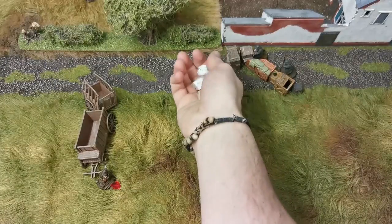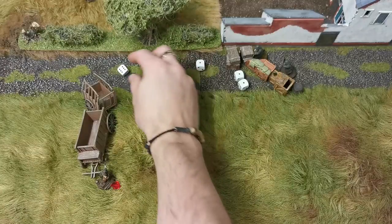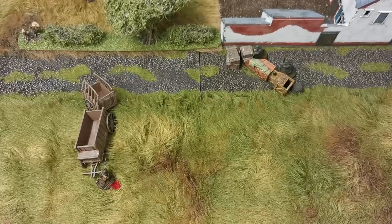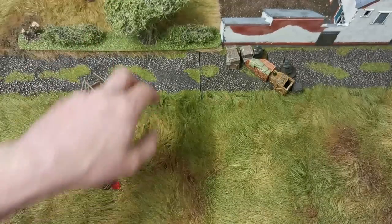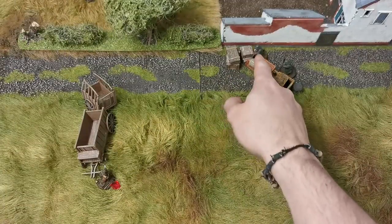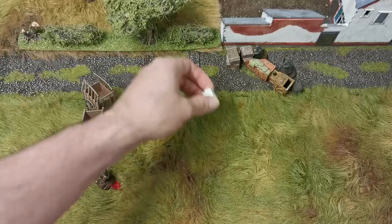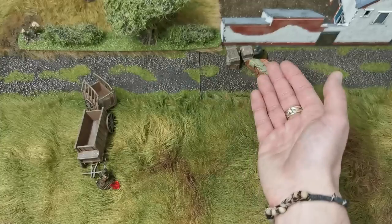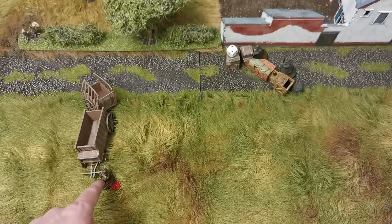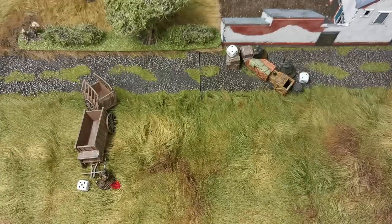For the new initiative roll, the Germans get 2d6 plus 4 and score only 6 overall. The British player rolls 2d6 plus 5, so priority is with the British. The British Sergeant behind the hedge is going to move and throw a grenade at the German. The German player reacts by saying he'll shoot the British Sergeant when he appears — effectively going on ambush. The British player also decides to move fast into cover with the shaken paratrooper. That German will also shoot at him before he can. Now initiative is rolled to determine order.